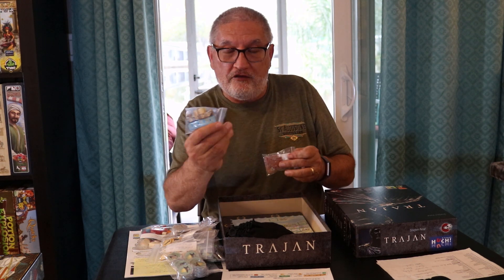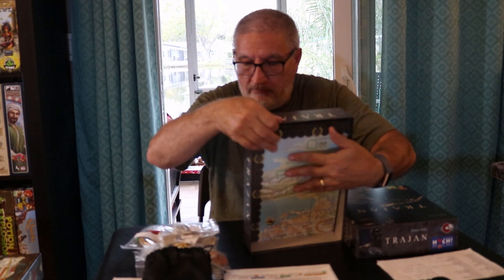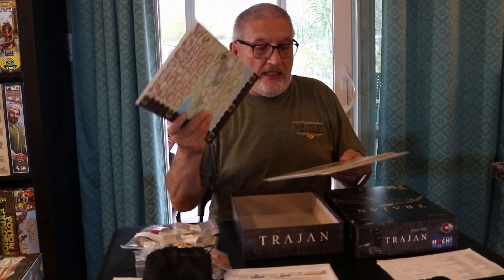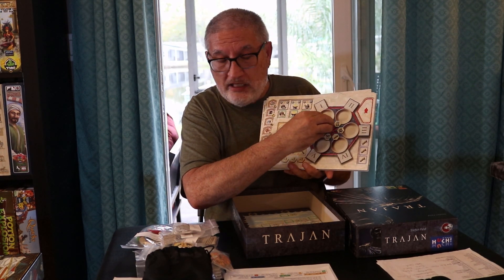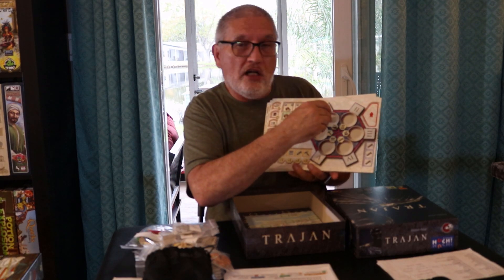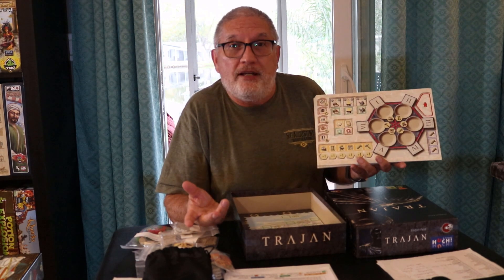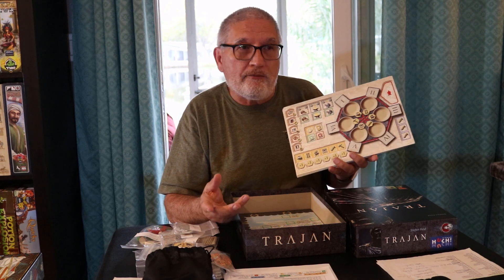There are ships you match commodity cards with to earn points, construction tiles, and a bag of random bonus tiles. The player boards show the Mancala: you place markers in the dishes, pick up markers from one dish, drop one off in each dish as you go, and wherever you end up is the action you take. It requires planning two or three turns ahead — I love games that make you think ahead like that.